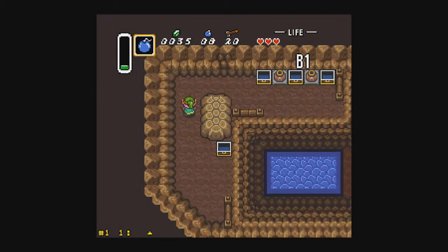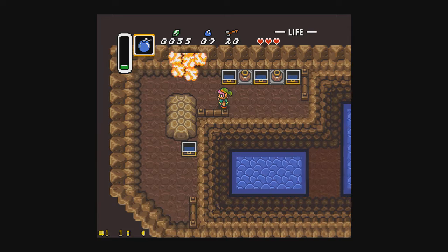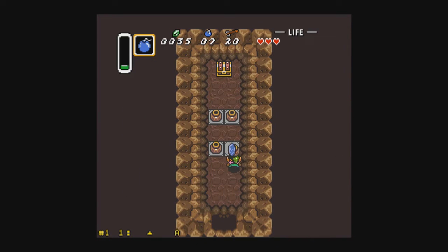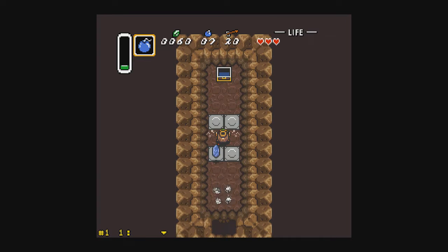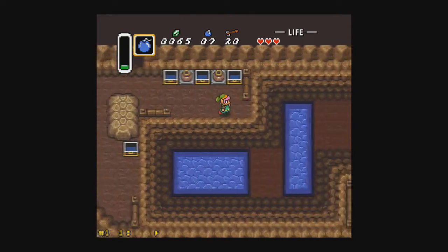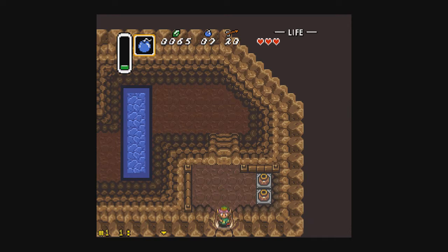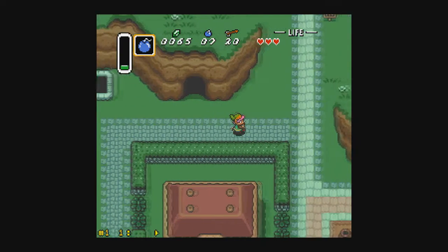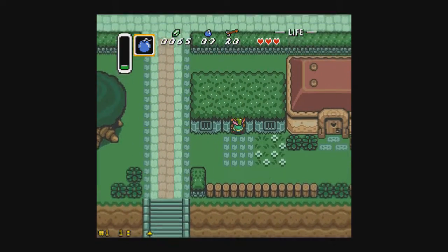Until we really get the morph ball, we can't really do much in Super Metroid — unless we get to another entrance to Super Metroid. And for Link to the Past, the Lantern always gives me a lot of trouble if I don't get it early.